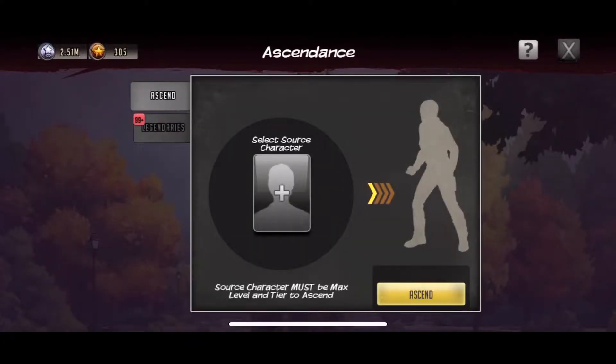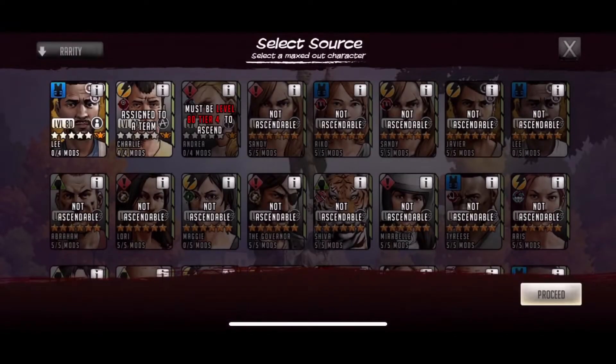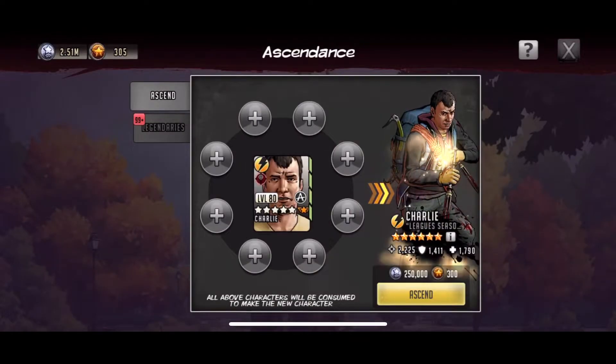So this is something I was going to hold off on a little bit, but there's a current level-up event going on and with that 100 pulls my roster is pretty much stacked to the top and I need room. So I need to ascend a character and then level them up a little bit just so I can have room on my roster.